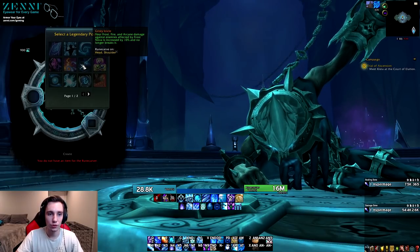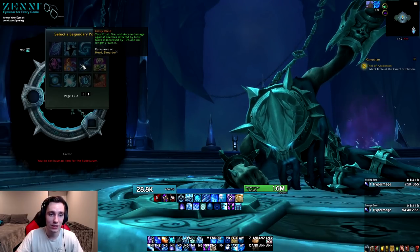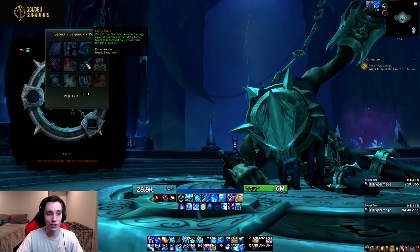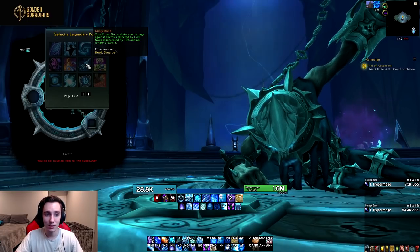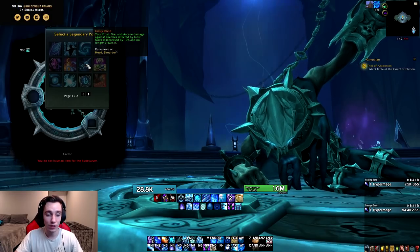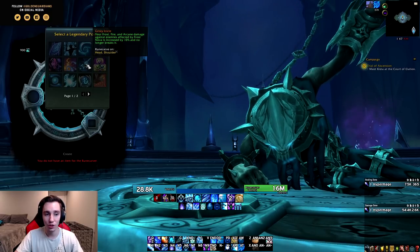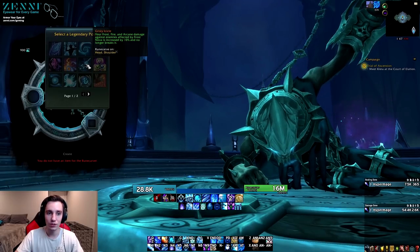Next we have Grizzly Icicle: your Frost, Fire, and Arcane damage against enemies affected by Frost Nova is increased by 10% and no longer breaks it. This one is a little less PvE-oriented, but in PvP this legendary might be really strong — especially against melee DPS. A lot of times you struggled to kite because you'd Nova them and they'd either get dispelled or you'd break your own Nova by damaging them. This makes it so they take more damage while in Nova without breaking it.